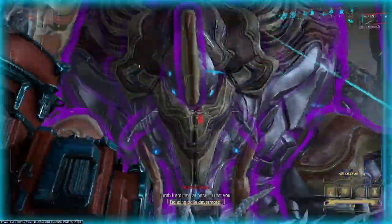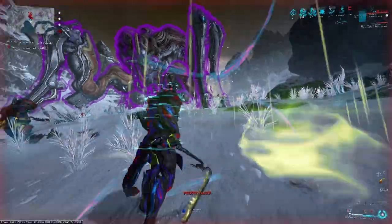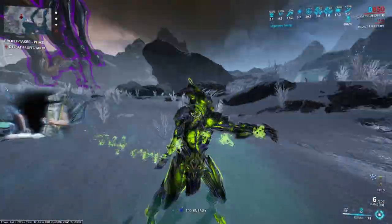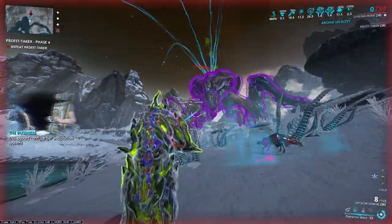When we shoot the body with Velocitus, we one-shot, but we have to shoot an additional time to let the Profit Taker know that the fight should continue. When the pylons launch, you again have downtime to recast your abilities, heal, and kill the enemies.